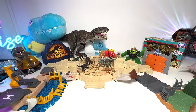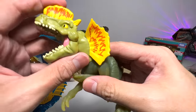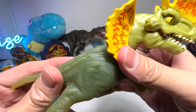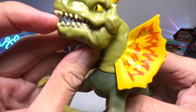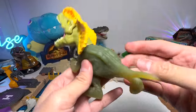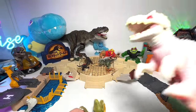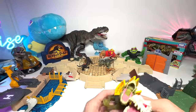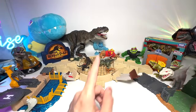In case you guys do not know, there were actually two brand new Jurassic World Gujutsu figures. This is the Dilophosaurus — it comes with a movable jaw, the head can be rotated, and it's quite a small figure. The other one is actually an Indominus Rex. So we have two brand new Gujutsu figures. Very nice.